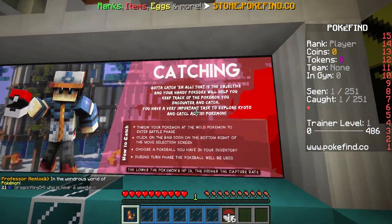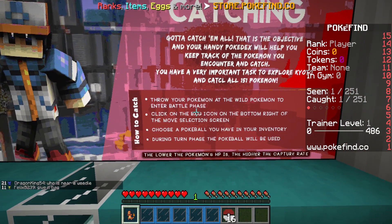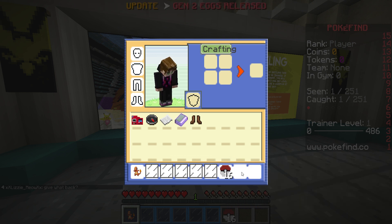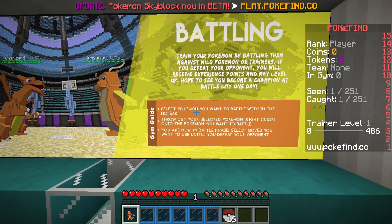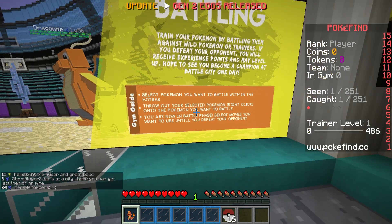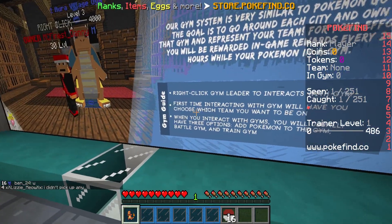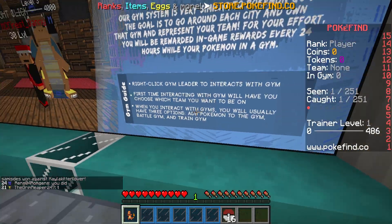It will make a great partner for you in your upcoming adventures in the wondrous world of Pokemon. Catching — gotta catch them all is the objective. How to catch: throw your Pokemon at the wild Pokemon to enter battle phase. Click on the bag icon on the bottom right of the move selection screen. Choose a Pokeball you have in the inventory. During turn phase, the Pokeball will be used. Battling — select the Pokemon you want to battle with in the hotbar, throw out your selected Pokemon, right click onto the Pokemon you want to battle. Select moves you will want to use until you defeat your opponent. Gyms — right click gym leader to interact with the gym.